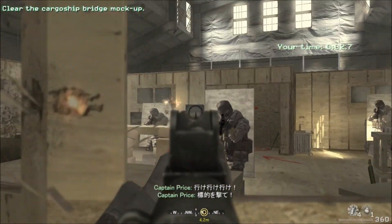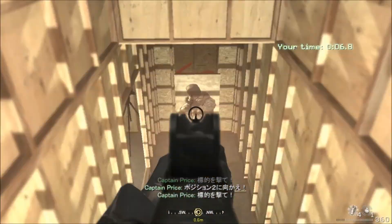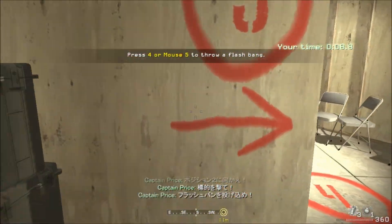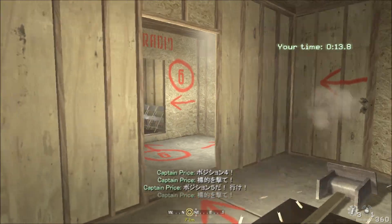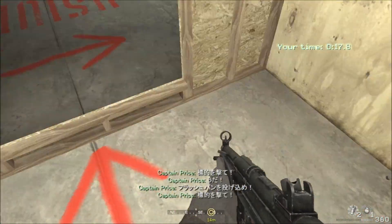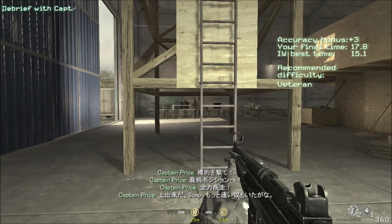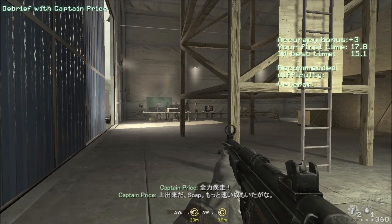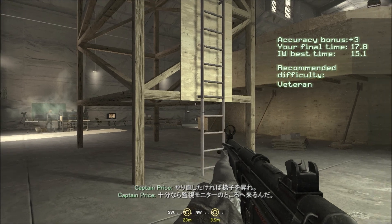Hit the target! Position 2, go! Hit the target! Flashbang through the door! Position 4, hit the targets! Position 5, go! Hit the targets! Six, go! Flashbang through the door! Hit the targets! Final position, go! Sprint to the finish! Pretty good, Soap. But I've seen better. Climb up the ladder if you want another go. Otherwise, come over to the monitors for a debrief.